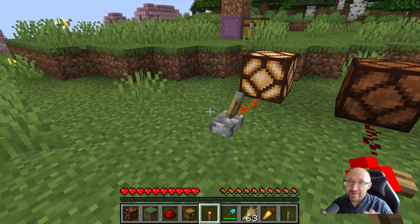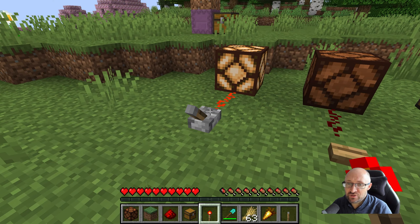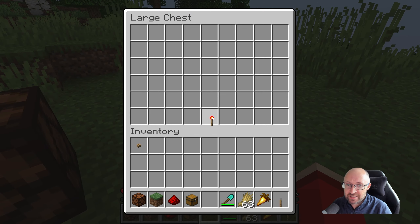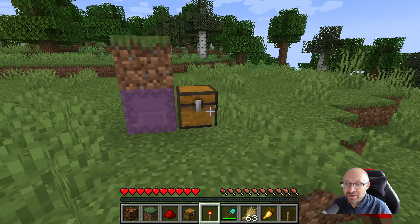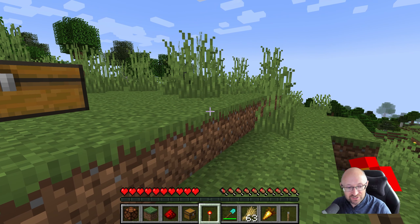You can however still interact with some components in the world. So if you have redstone that has levers or buttons, you can interact with those. You can open chests and put items in and take them out. And if there wasn't a block on that shulker, you'd be able to open that as well. So that is Adventure Mode.